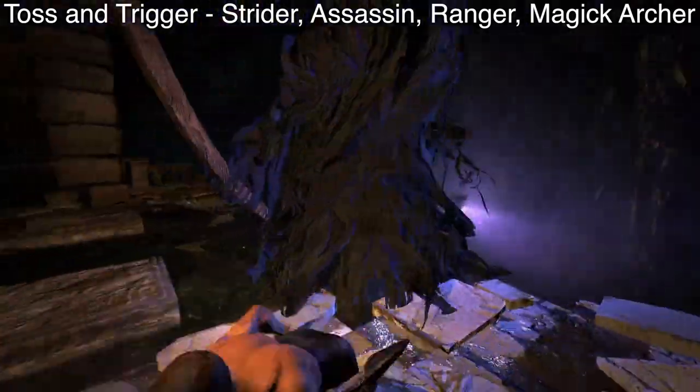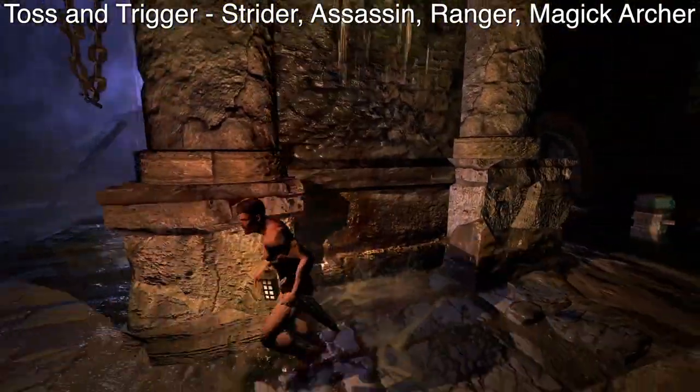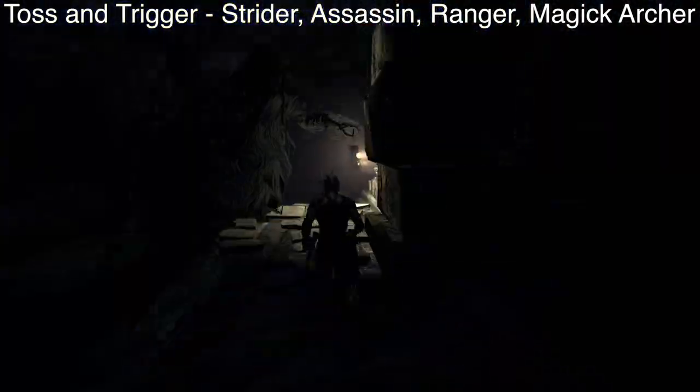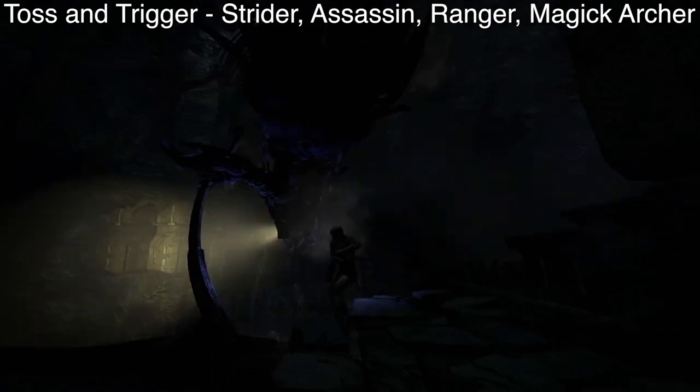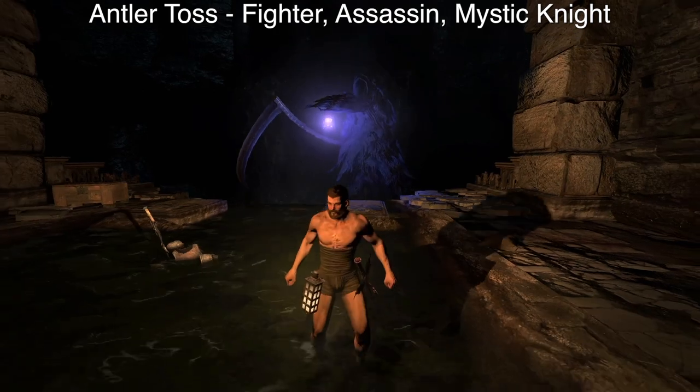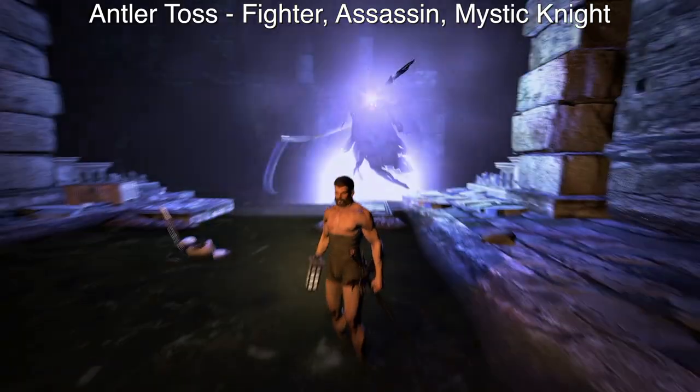Those same vocations plus the Magic Archer can use Toss and Trigger to push Death over the edge. Based on your knockdown value, you will have to repeat this process a couple of times. Fighter, Assassin, and Mystic Knight can use Antler Toss the same way as those vocations can use Toss and Trigger.